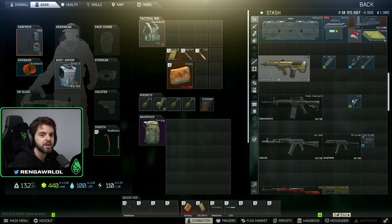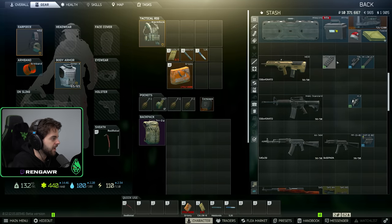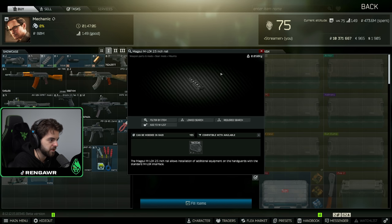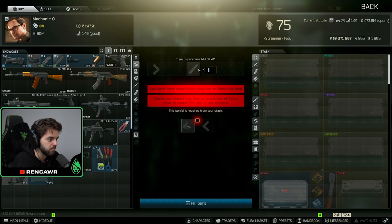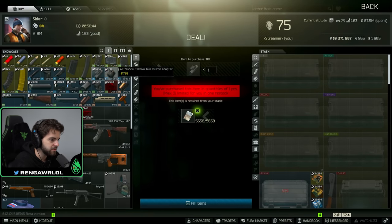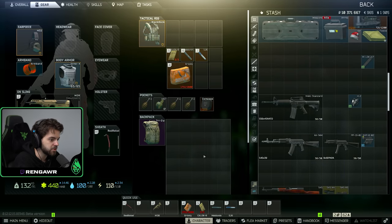If you want to get fancier, you can put a laser on your gun. The benefit of using a laser is increased hipfire accuracy. From level 1 Mechanic, barter a single measuring tape to get the 2.5-inch rail for your laser. If you have a USB adapter you can get the 4.1-inch rail and put a grip on the MDR. Then go to level 1 Skier and buy the tactical blue laser for 5k and slap that on.